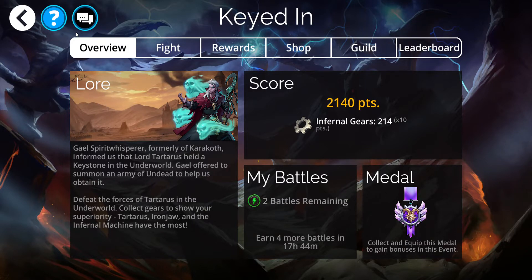Welcome everyone, Rowdy here, and let's look at the world event, Keyed In. This time we're going for Infernal Gears instead of regular points. Everything is multiplied by 10.